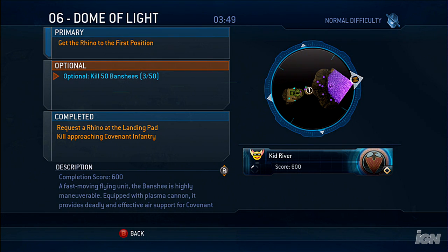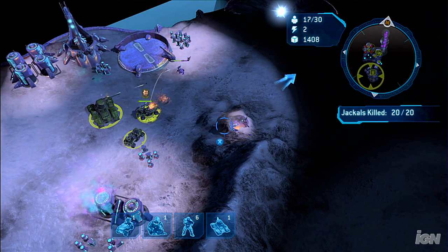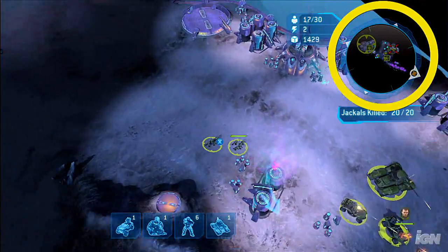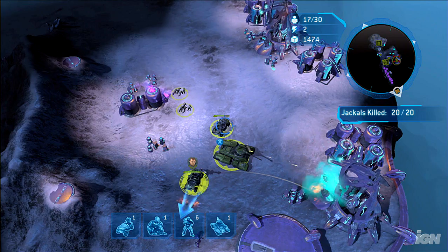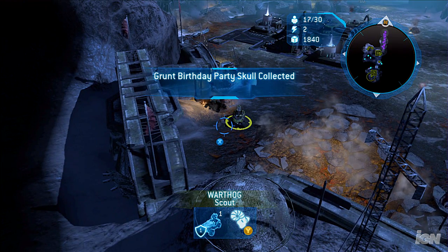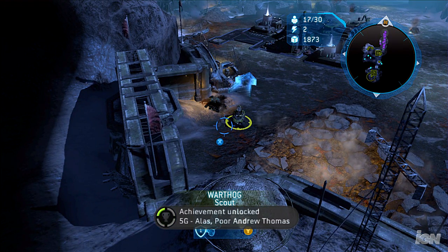If you're looking for more of a challenge, make it a priority to achieve all of the secondary objectives in the single player campaign. Once complete, these objectives will yield skulls that will pop up on your minimap. They won't stay up forever, so take special care to note their locations when they appear. You can activate these coveted objects to enhance the single player campaign in a number of different ways.